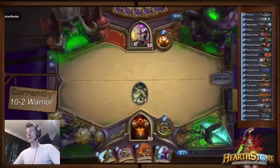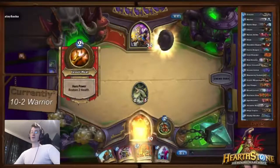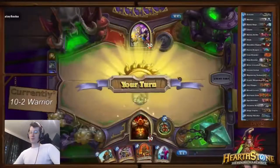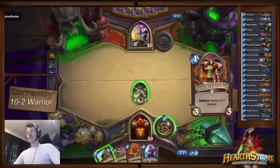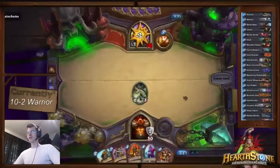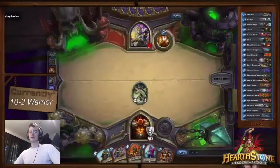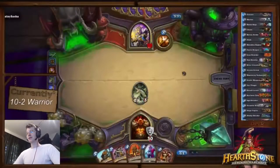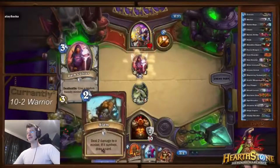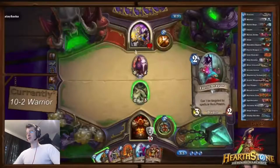We'll see what our opponent plays. A Goblin Stalker would normally be annoying because of stealth, but he skips his turn as well — so we both skip. It's not disastrous because I'm already the one with a minion on the table, so in the grand scheme of things I come out slightly ahead. Then our opponent plays a Dark Cultist.